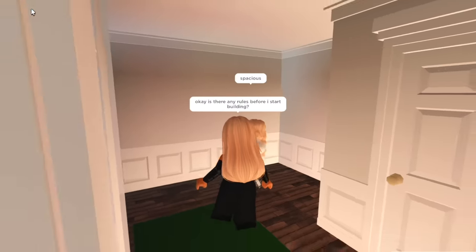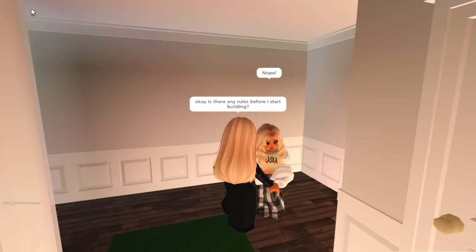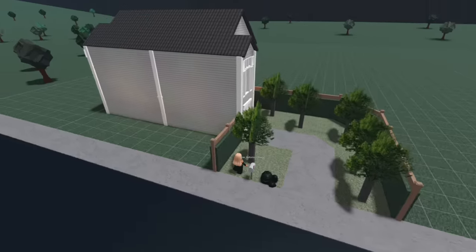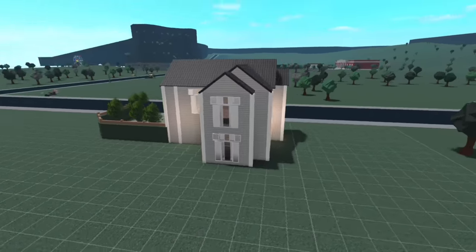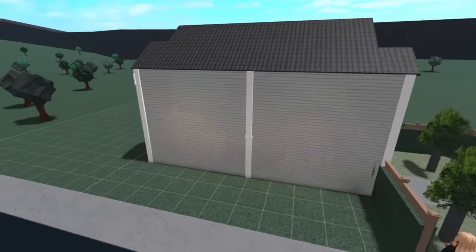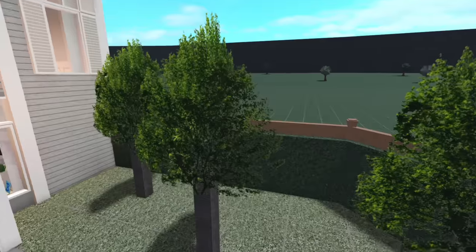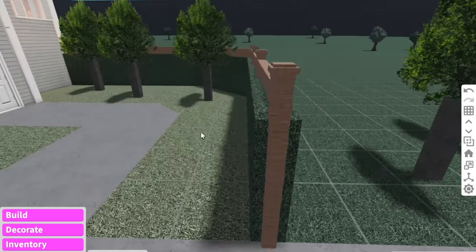Are there any rules before I start building? Because I don't want to do something she's not gonna like. Nope, okay no rules. I can go buck nutty but she does want me to stick to a coastal theme so that's what we're gonna stick to. Here's what the exterior looks like - there's not much structure but it's really nice. I might fix up the windows, maybe add a little bit more oomph, and change this front bit. I love the trees though - they're custom made trees. We're definitely keeping these trees, I'm just gonna move them out here in the meantime.